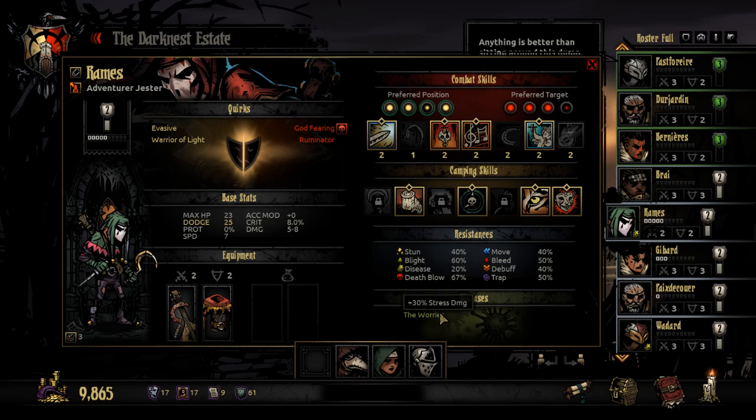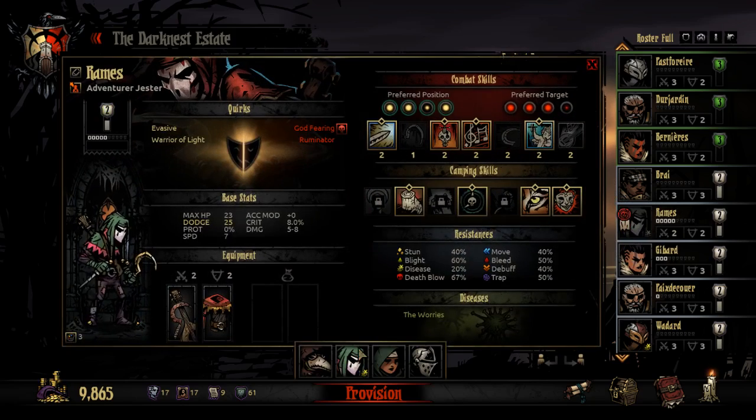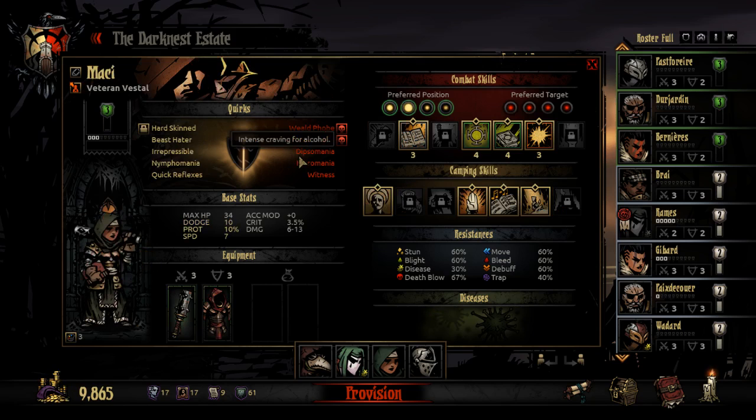This guy's got the worries — maybe we should take him. Where do you belong, Jester? All over the damn place? He's a warrior of light too, that's nice.